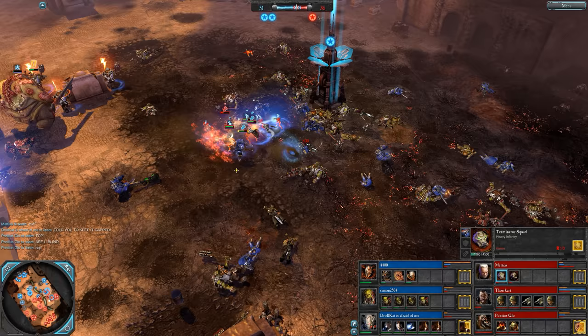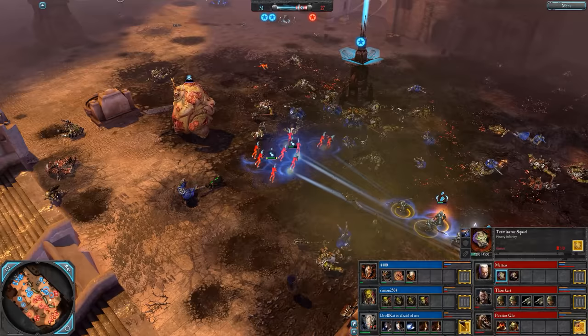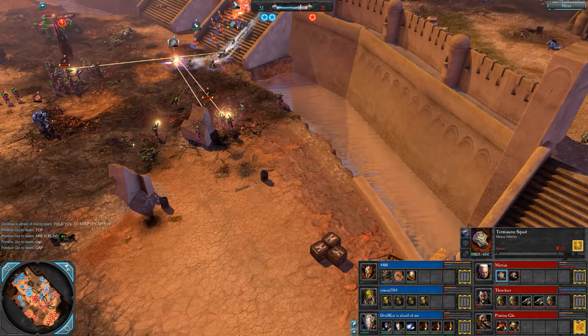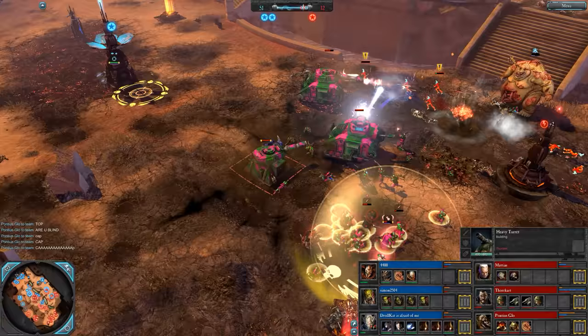Lightning Claw Terminators taking a hell of a lot of damage, having to teleport away. Still lots of red stuff in the mid though — 51 to 30, 2-to-1 now for blue. Right back in this game. Fire Dragons doing really well for Drollcat. The Nob Squad getting the job done on the Land Raider — Land Raider was just taken to them, it was pretty safe in the mid and was driven up to the Nobs so they could kill it.